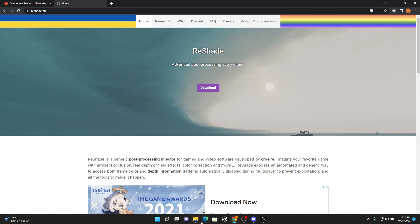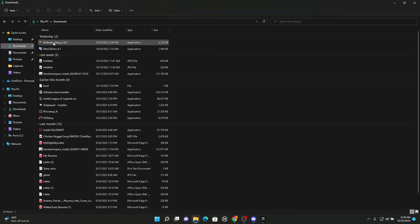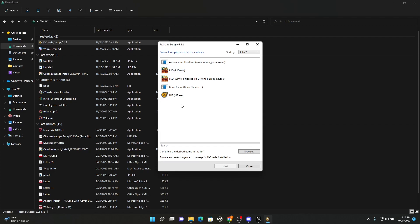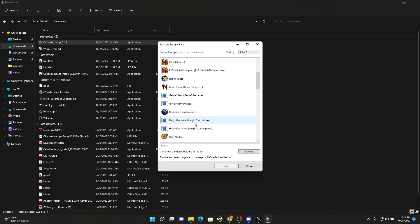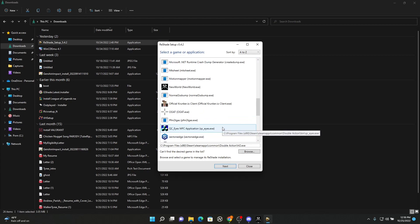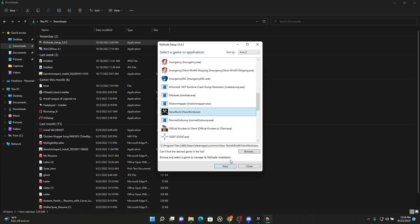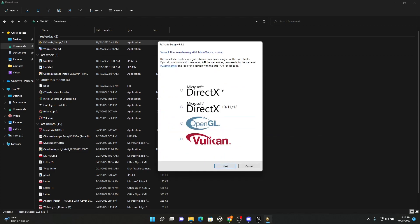You just download it real quick — it's super small. After you download it, you go here, double-click it. It asks you what game you want to install it on. I want to install it on New World. There it is — New World. You hit Next. New World's a DirectX project, so it's going to be DirectX 10 or higher for sure. You click that and hit Next.